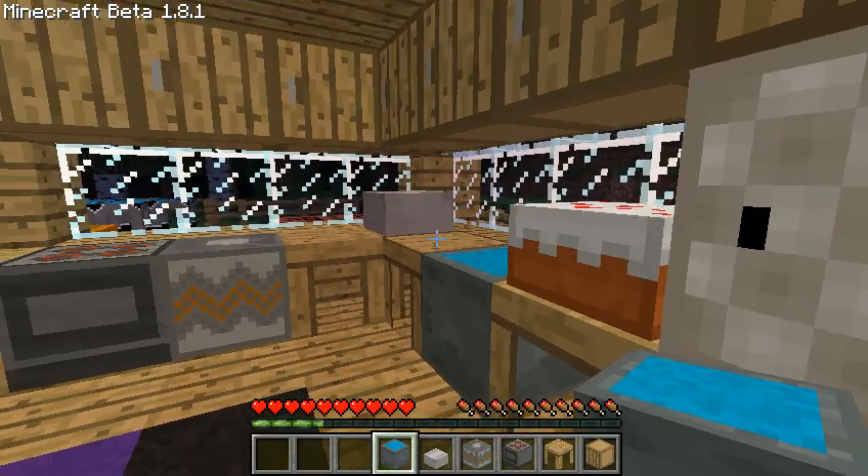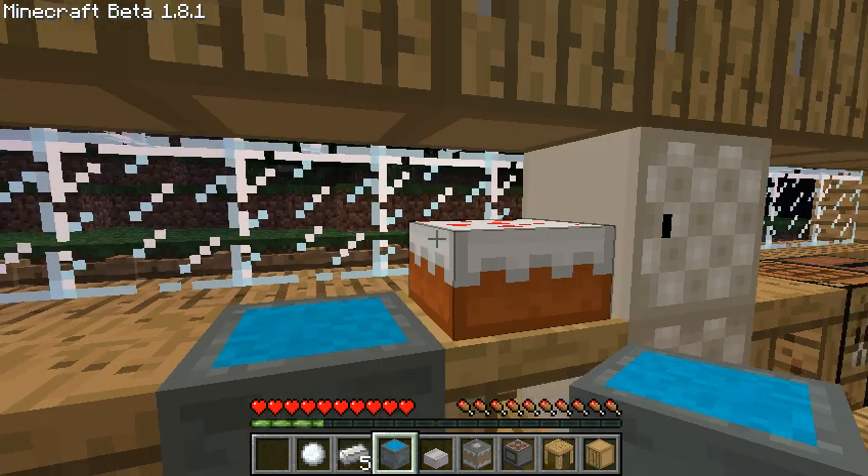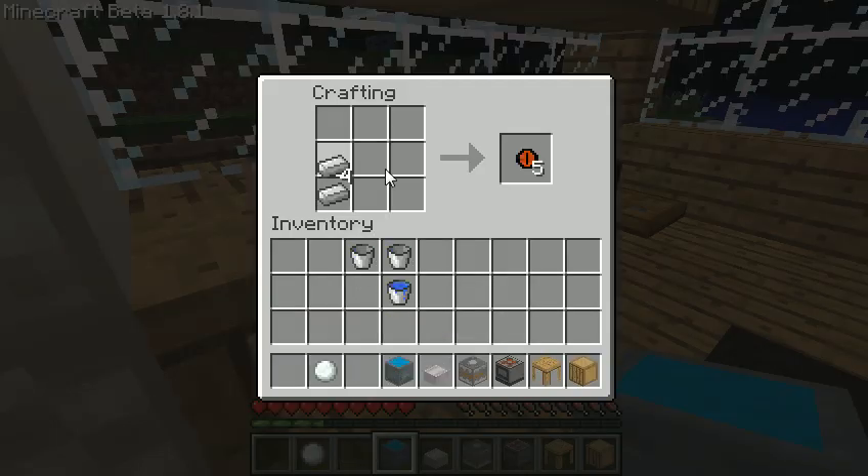And next we have the fridge. Just like the stove and toaster, you put it like a helmet and put a snowball, and you get a fridge.